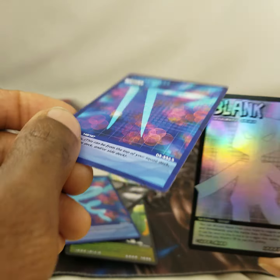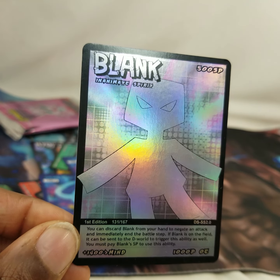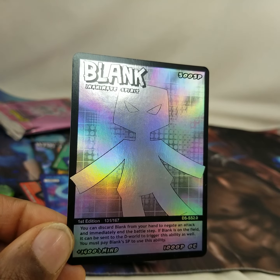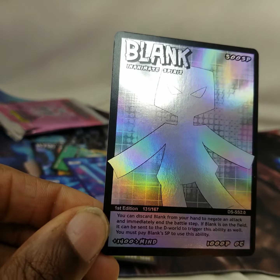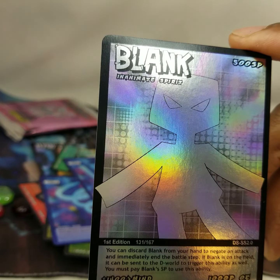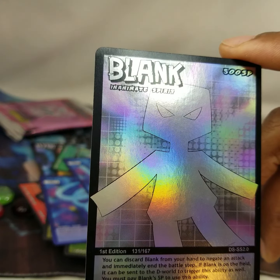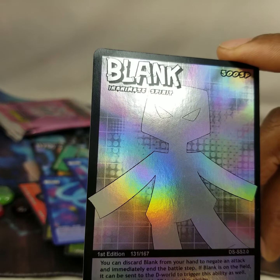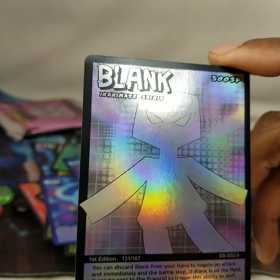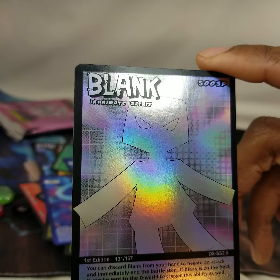And we pulled the foil Blank! 500 SP, Inanimate Spirit, number 131 of 167. You can discard Blank from your hand to negate an attack and immediately end the battle step. If Blank is on the field it can be sent to the D World to trigger this ability as well; you must pay Blank's SP to use this ability. Plus 1400 against Mind, 1000 power, zero endurance.